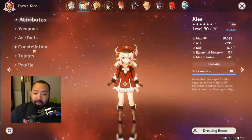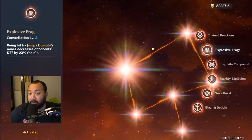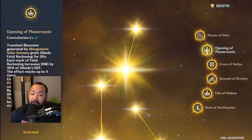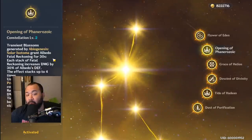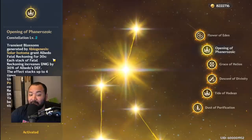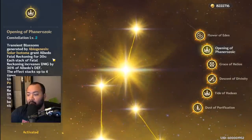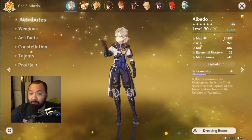One thing to keep in mind: Clee's C2 reduces the enemy's defense by 23%. Also, we're going to be utilizing Albedo's constellation 2, which increases his ultimate damage and his fatal blossom damage by up to 120% of Albedo's defense. So be aware of that going into this test.